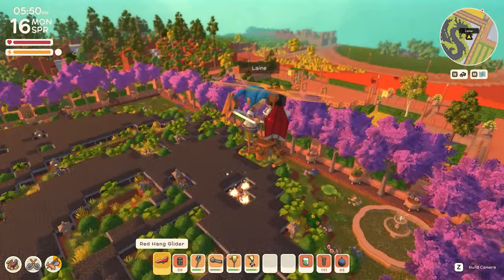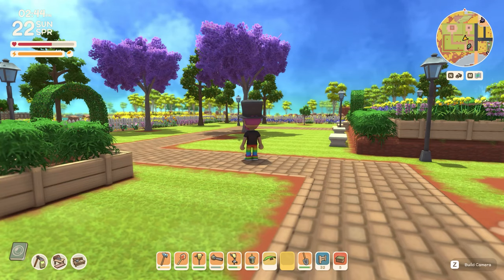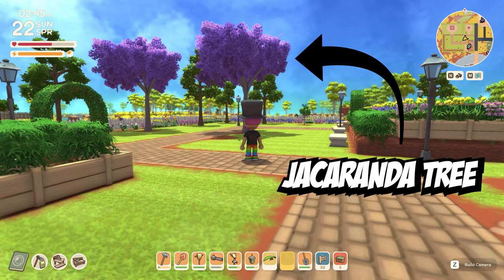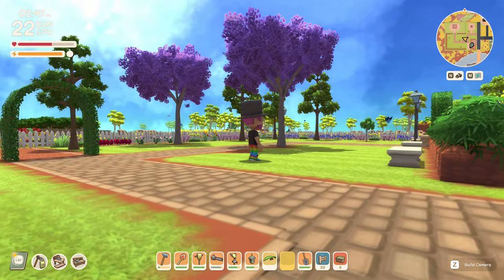G'day Dinkum ears, do you want to add some color to your island? Well we've got you covered. The new Jacaranda tree, part of the blooming spring update, is the perfect addition to anyone's build for any type of use.